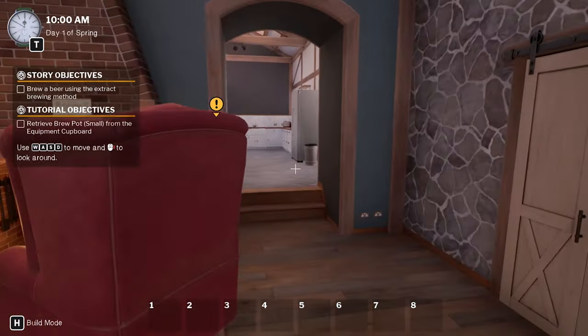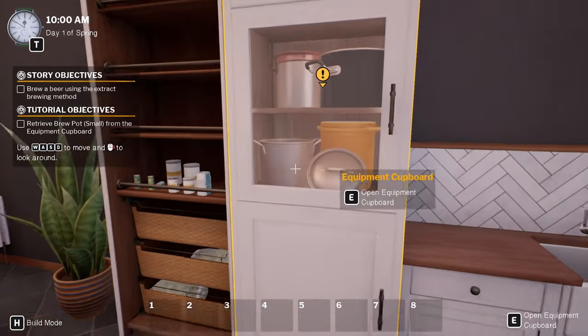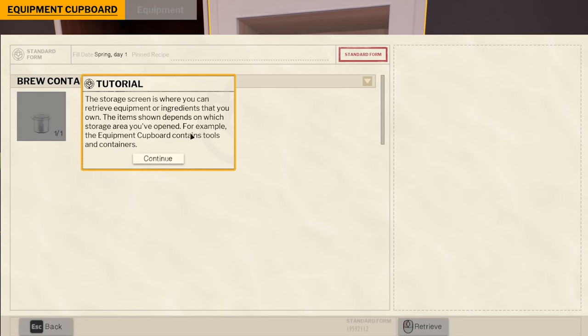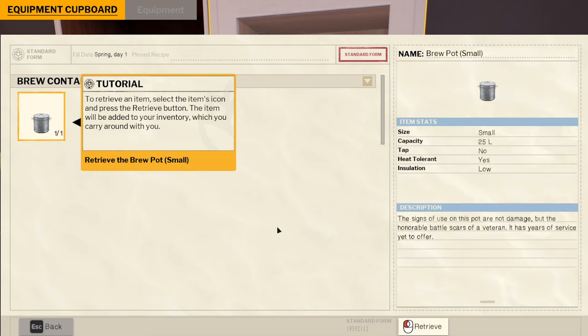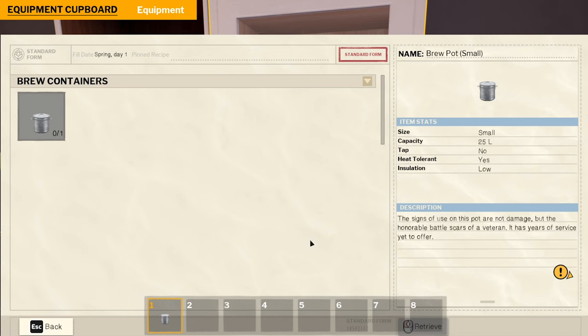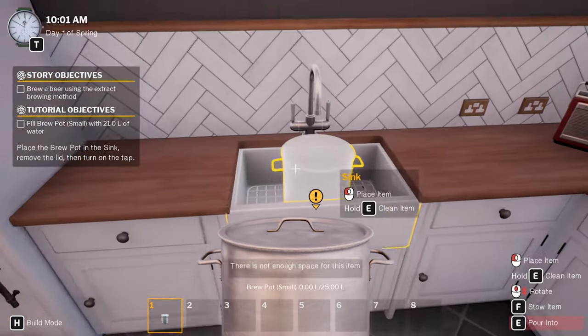Let's get brewing — beer using the Extract Brewing Method. Story objective, tutorial objective: retrieve brew pot small from the equipment cupboard. The storage screen is where you can retrieve equipment or ingredients that you own, which depends on which storage area you've opened. For example, the equipment cupboard contains tools and containers. To retrieve an item, click on it and press the retrieve button. Now let's place the brew pot in the sink, remove the lid, and turn on the tap.